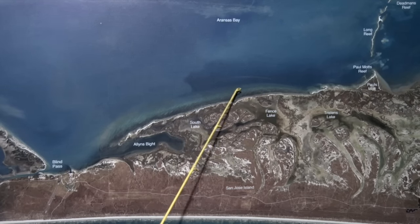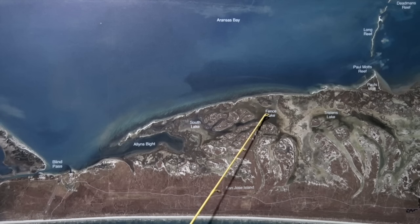Also, if you go back here to Fence Lake and you've got a skinny water boat, there's been some schools of black drum back here and some reds stuck back in some of these pockets.